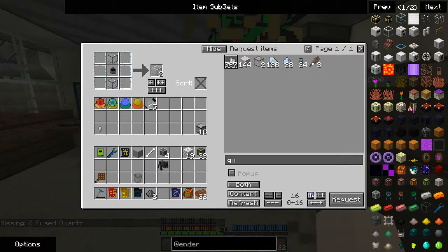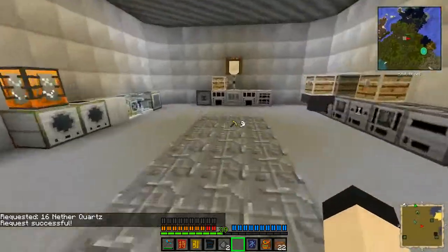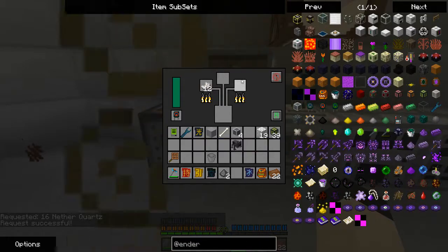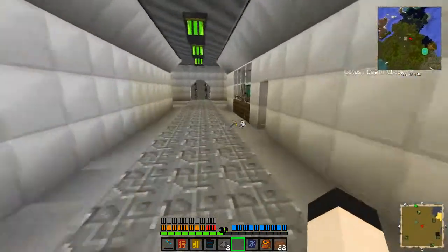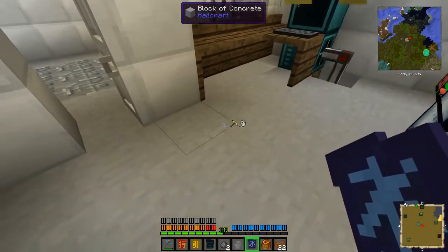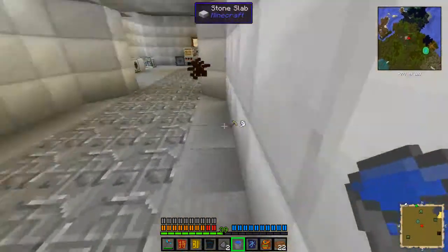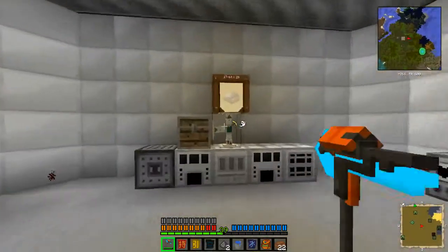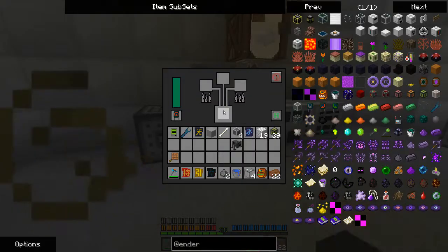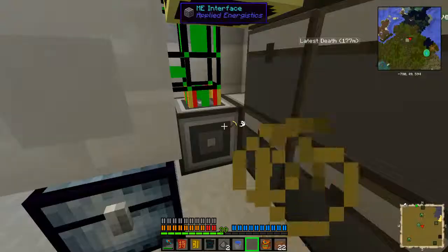In order to get this, we need to craft it twice, which means I need Nether Quartz. While that's going — it shouldn't take too long — I'll fill my bucket. Blood lamps don't get washed out by water like torches do, so this should be fine. Done — I'll throw you into the system.